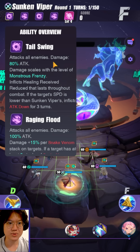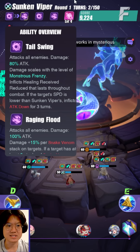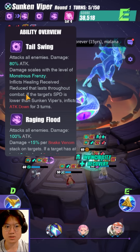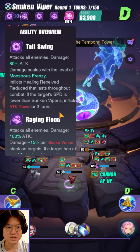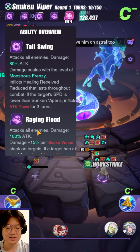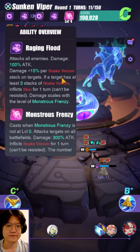His first skill, Tail Swing: attacks all enemies, damage 80% of attack, and damage scales with the level of Monstrous Frenzy, which is his ultimate. It inflicts healing received reduced that lasts throughout combat — so it's a golden rim debuff. And if the target's speed is lower than Sunken Viper's, it inflicts attack down for three turns. So it's very important that your speed is higher than the Sunken Viper, but as the fight drags on, his speed is going to increase and your attack is going to be decreased eventually.